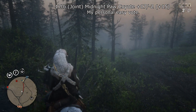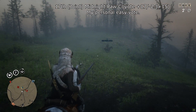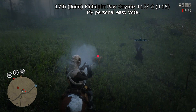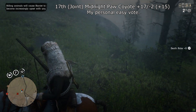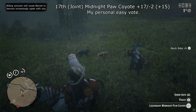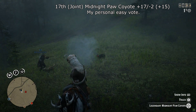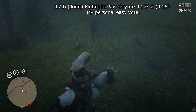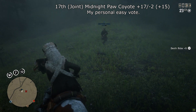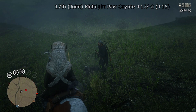In joint 17th place we have the Midnight Paw Coyote with 17 plus votes and 2 minus votes, plus my own personal plus vote, bringing it to 17. These are what we call 'peasant legendaries' — dime a dozen. It's so common due to the fact that it's on one of the main delivery routes for long-range deliveries right near Riggs Station. You bump into this one so often you basically don't even interact with it anymore.